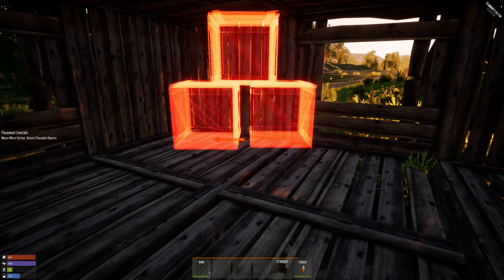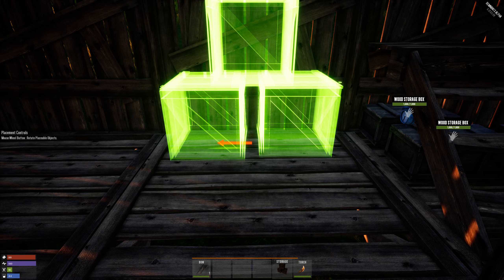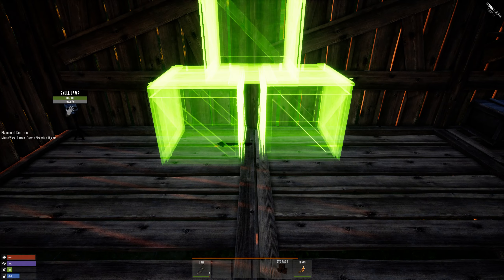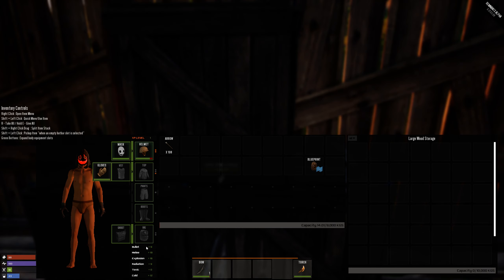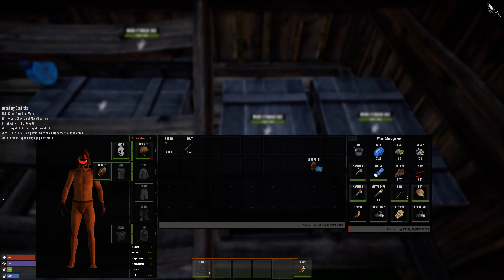I found some crates — it says three large wooden crates. Let me check this out. This is actually big storage. Where should I place this — maybe against this wall? My freaking lamp is annoying me and I can't get rid of it. There's a lot of stuff in this game you can't get rid of. I'm just gonna place it right in the middle like that.